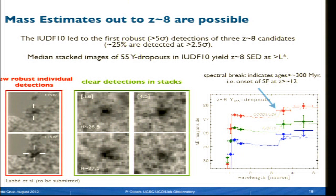As you can see, there seems to be quite a significant break from WFC3 to IRAC, which is indicative of older ages—these galaxies started to form stars already at redshift above 12 or so. A possible caveat in interpreting ages is nebular emission lines that can contaminate some of these IRAC measurements.